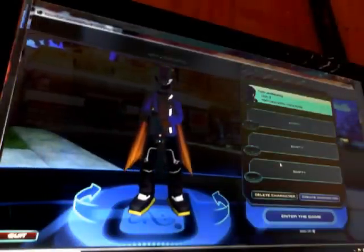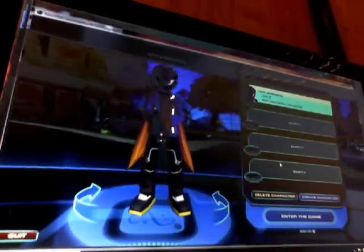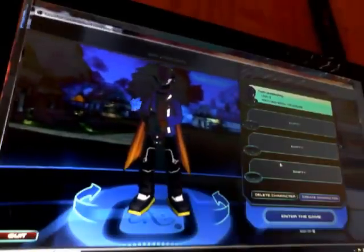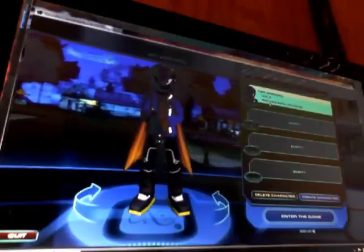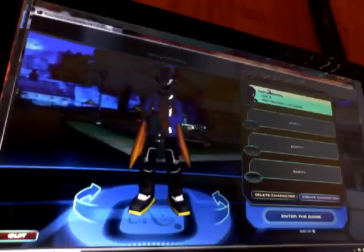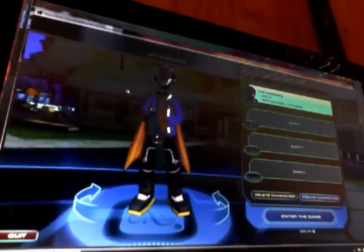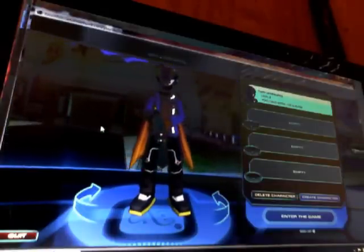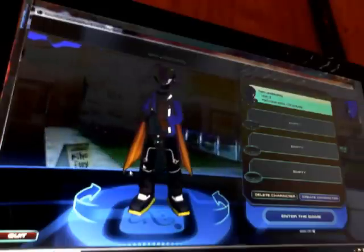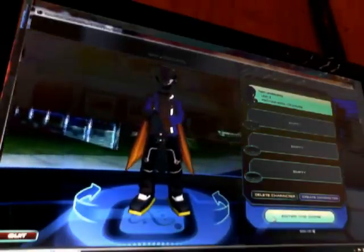This is what our character currently looks like. As you may or may not be able to see, he is named Fusion Lancelot Cyborg. He's currently level 5, but I have had an account that's gone all the way up to level 27 before. But this is the guy we're using, so it's an in-game demo.